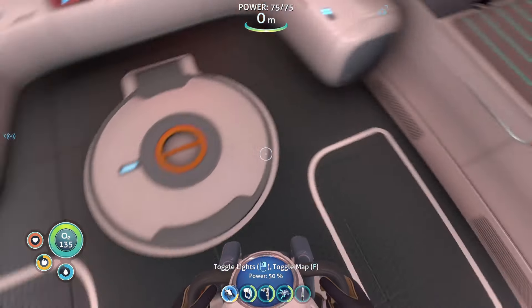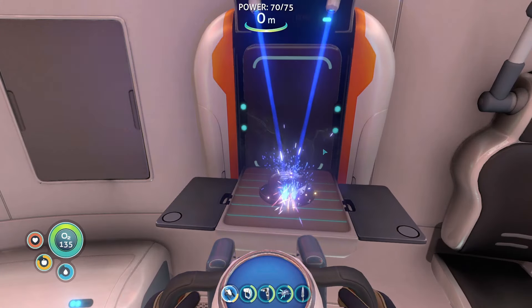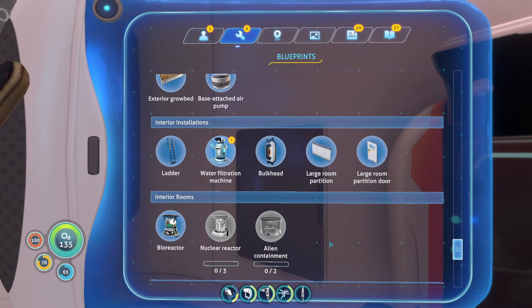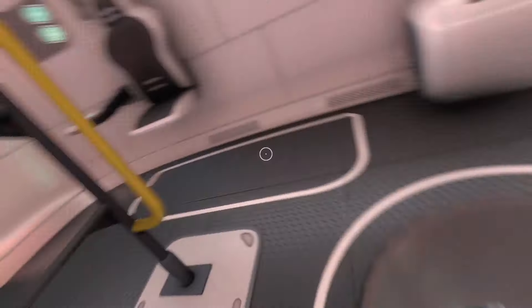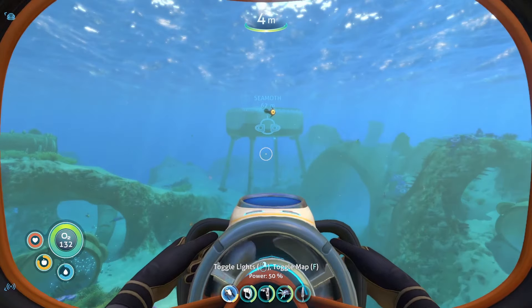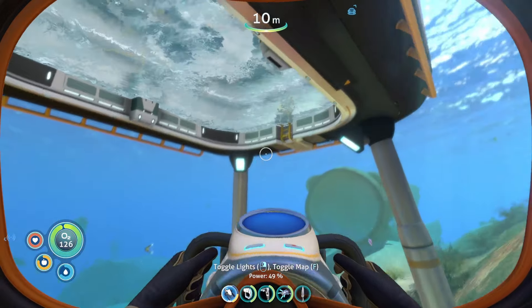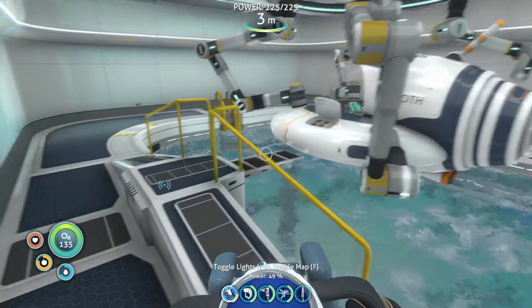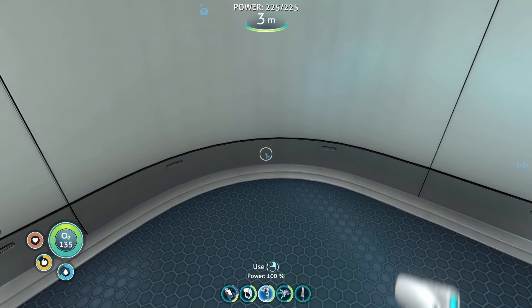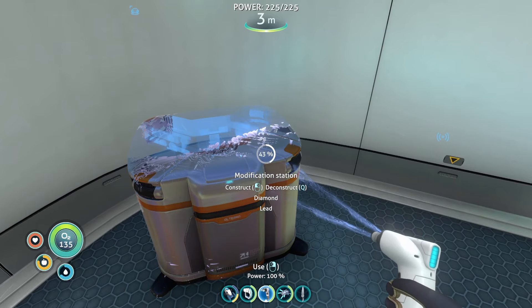We need copper wire, then we need a computer chip. That should be enough - then go back to our little base here, make the mod station, and upgrade our depth module. Let's put it in this corner until we get that vehicle upgrade station, then we can put it next to it.